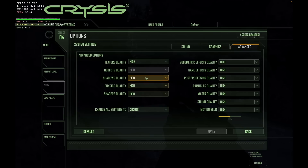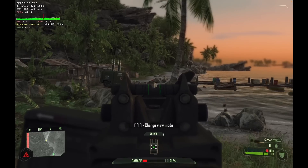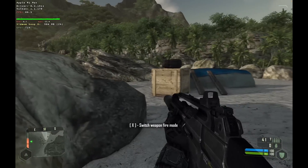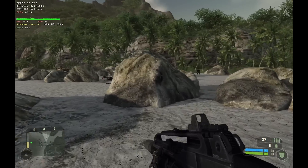In terms of graphics settings, I've used the high preset with everything turned up to high, and I'm using the resolution 1920 by 1200. I normally record in 1080p but was having issues forcing the 16 by 9 aspect ratio on my external monitor. Overall we're getting a frame rate between around 65 to 90 frames per second, which is quite impressive running the original 2007 version at high settings. A chip like the M1 Max with its 32 GPU cores can definitely handle this game even under a compatibility layer.